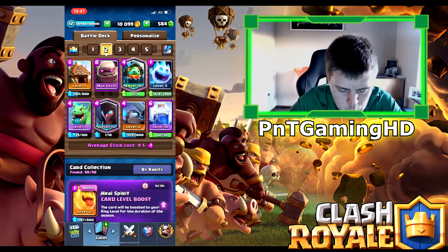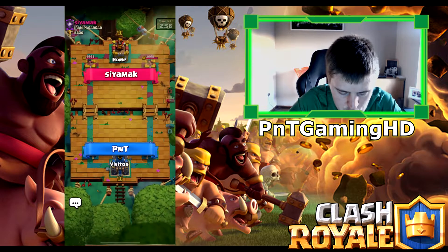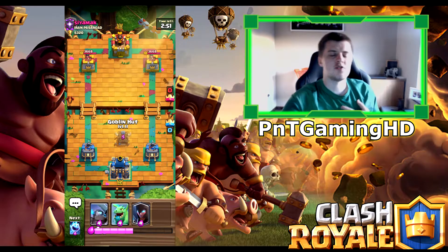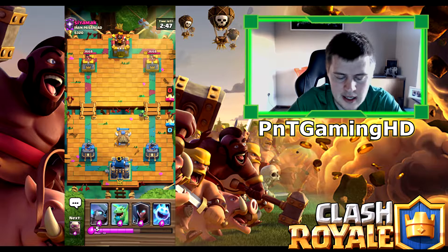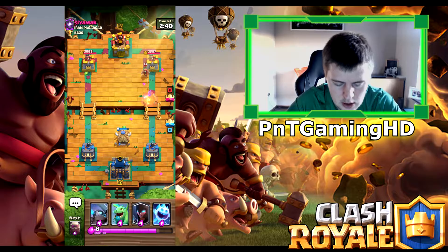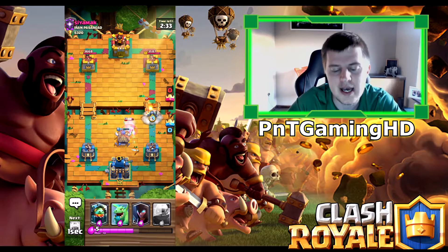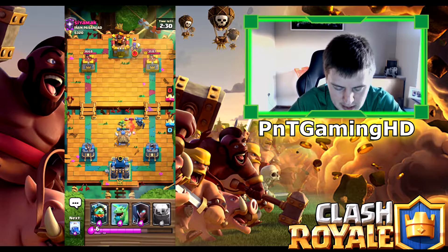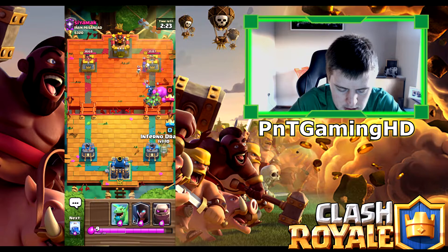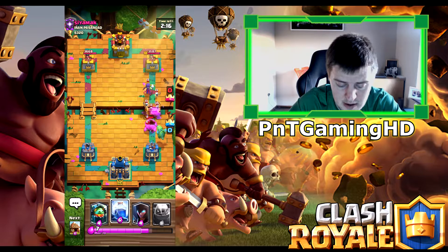Let's go into the third and final match of today. Do I want to make any changes? The lightning spell is a bit heavy. I could use the Knight, or maybe an Inferno Dragon in there — two Dragons. Let's try an Inferno Dragon because he helps defensively, and then once he goes attacking it's really difficult for some players to deal with. Goblin Hut in the middle straight away. I'm playing against a level 13 this time — probably high-level cards again, which is really annoying, but let's try and win.